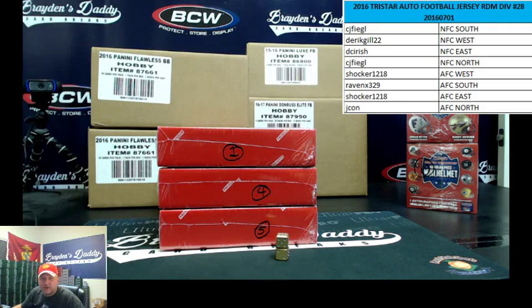There is our roster. CJ's got the NFC South. Derek, the NFC West. DC, the NFC East. CJ, the NFC North — best division in football. Shocker to AFC West. Raven, the AFC South. Shocker to AFC East. And Jaycon, the AFC North. Look at that — NFC, NFC, NFC. It's odd.